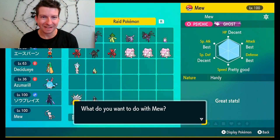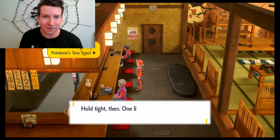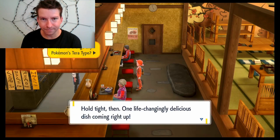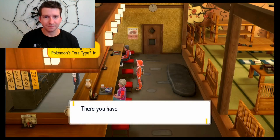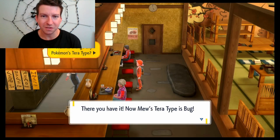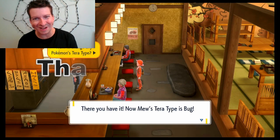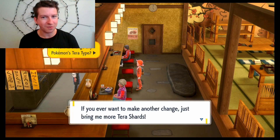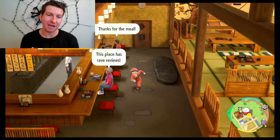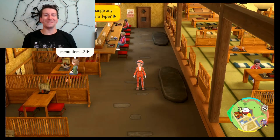Here we go — select, let's go Mew! Turning it into Bug Tera typing. Mew's Tera type is now Bug! There we go. If you want to make another change, just bring more Tera shards. I now have zero Bug Tera shards left, but I have enough of pretty much every other typing.